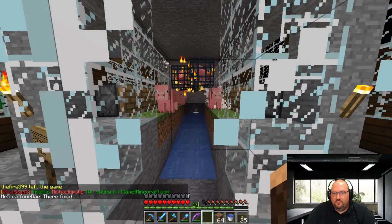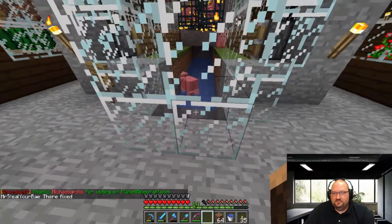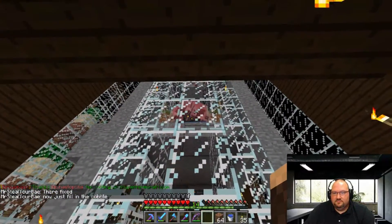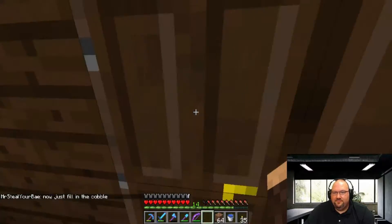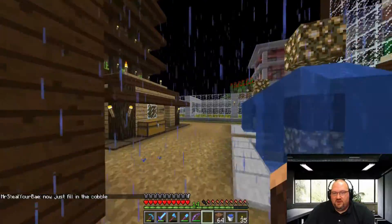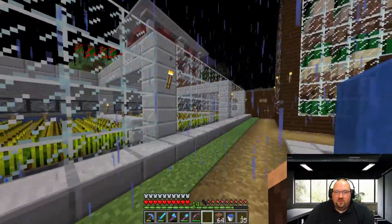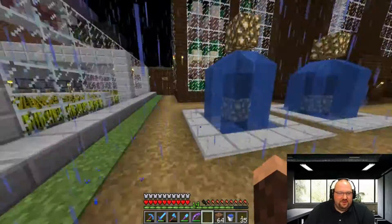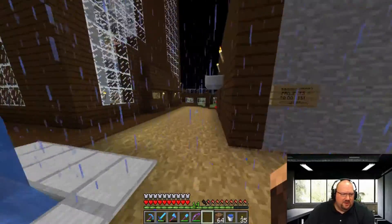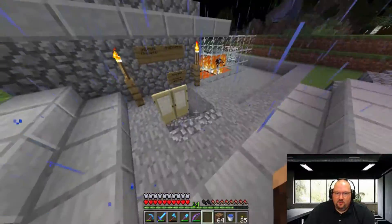You'll see the pistons work — right there, pigs come down. We have an auto wheat farm over here — I want to cover everything up here. Our auto farm right here, we don't really use it much, it was just fun to build — carrots, potatoes, wheat, whatever you want to put in there. So let's head down to the main warehouse.